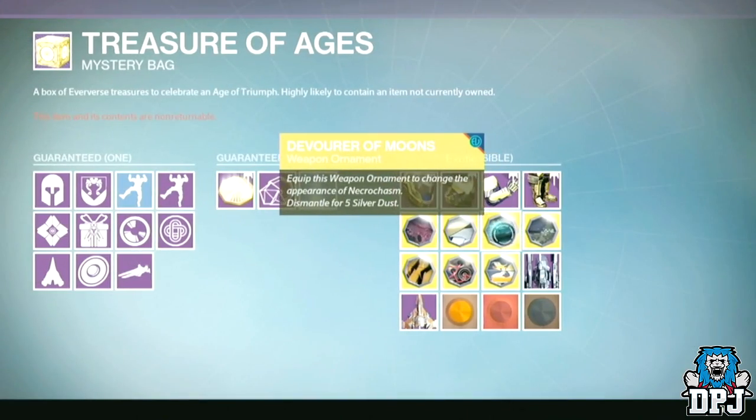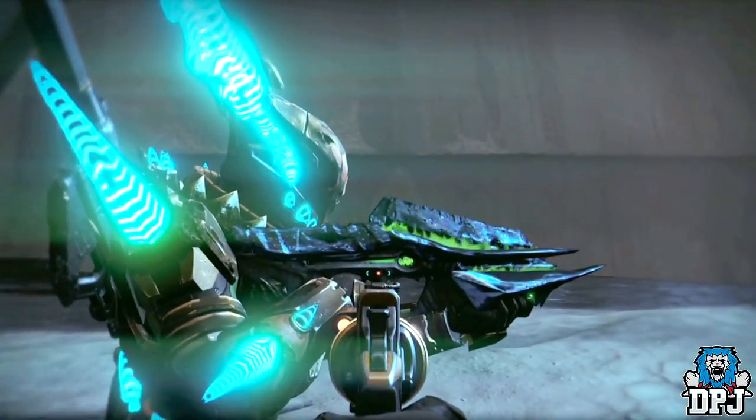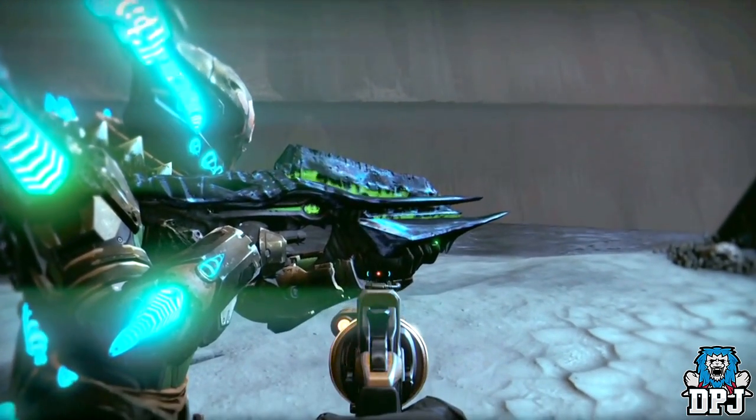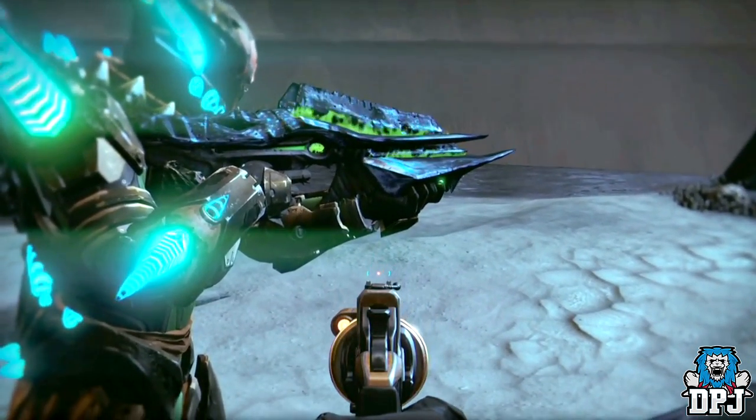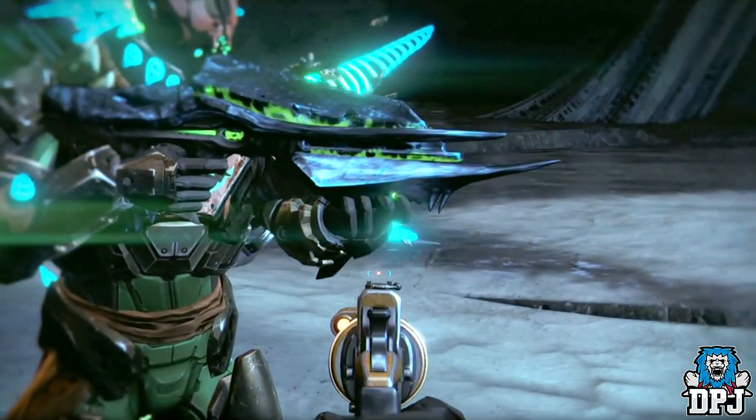Next up we have Devourer of Moons, an ornament for the Necrochasm — the Crota's End exotic weapon. To be honest, it doesn't look too far different from the standard Necrochasm, but it gives off a blue glow instead of the standard green glow we're normally used to.